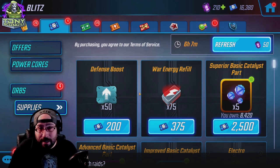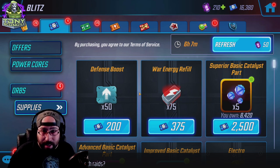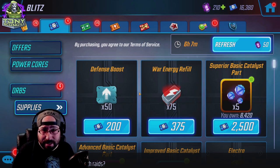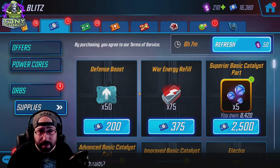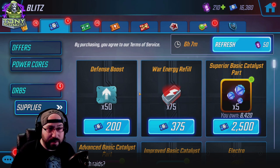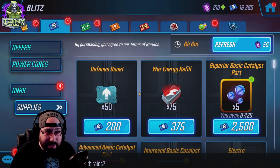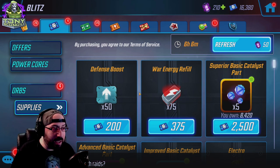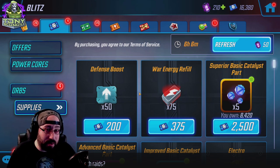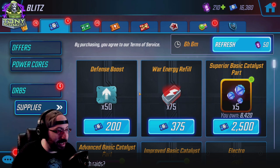Last in the blitz store is the war energy refill and defense boost. War is its own game mode that starts at level 40. Honestly, if you're at level 40 and capable of doing more than eight attacks in a war, you're unlikely to be racing to full clear all your attacks as quickly as possible. So until it's reasonable for you and your alliance to do that, please stay away from defense boosts and war energy refills — they waste your currency, especially when there are characters you need. I'd rather win the war fights I go into than have more war fights.